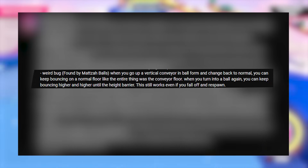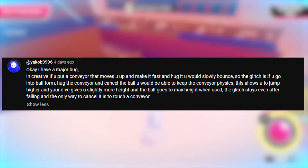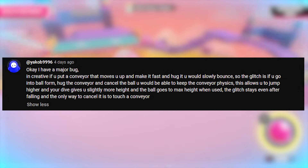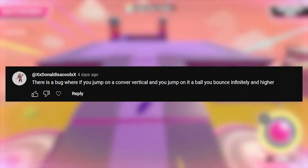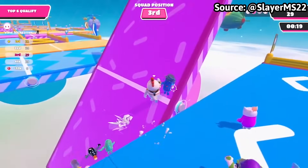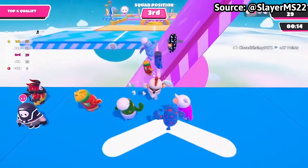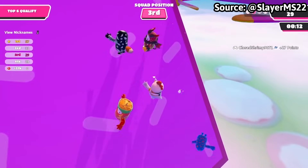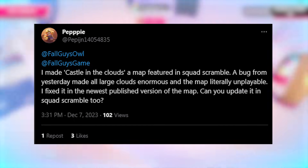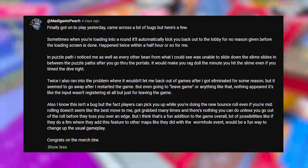Turning back into a ball lets you keep bouncing higher and higher until hitting a height barrier, and this still works even if you fall off and respawn. Slam Climb Timer also mentioned people clipping through the seesaw and how it's more sensitive than usual — you can see people unable to cross it, with the seesaw staying tipped high and not going back down, which is why the map got vaulted. Clouds set to large in previous updates have been scaled up to the maximum of 10, making some creator-made rounds unplayable.